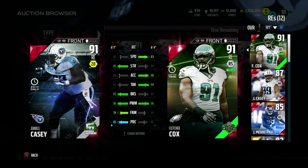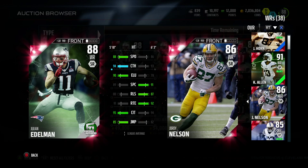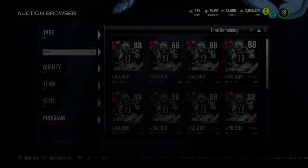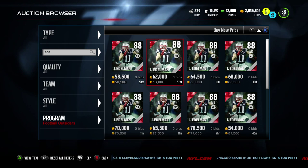Number two this week is Julian Edelman — definitely a slot monster. He's got 88 speed, 94 catch, and 95 catching in traffic. The catching in traffic fits his style as a smaller guy; definitely use him in the slot. He's a stout wide receiver. I don't think he's going for that much either — around 60 to 70 thousand coins will get you the Julian Edelman Football Outsiders card.